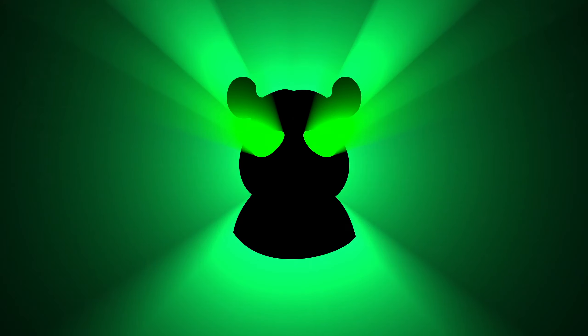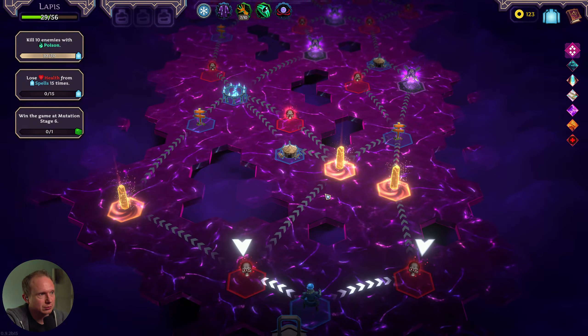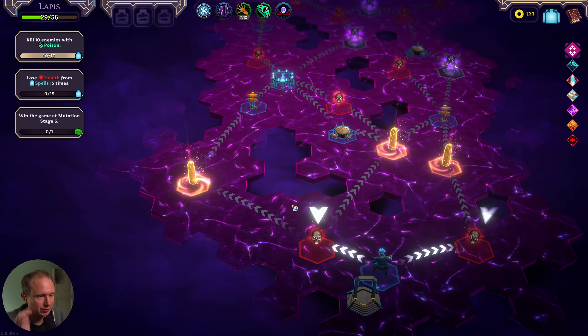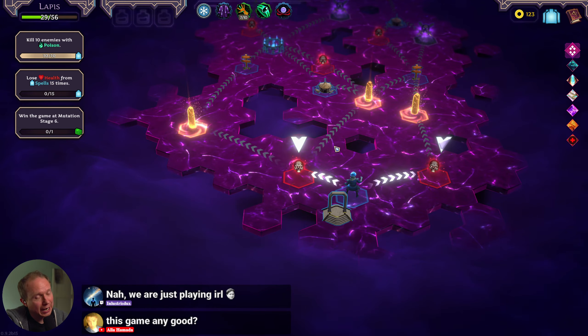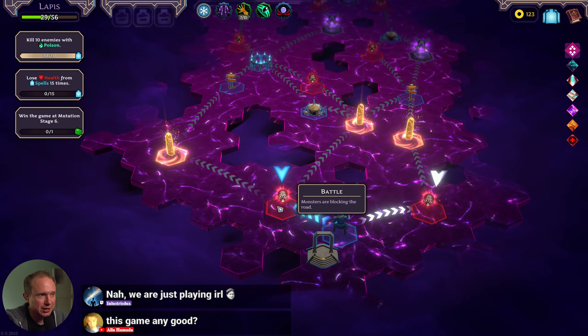This Mutation 6 run has been all pain. I think we avoid elites this region entirely — we may lose anyway but we're going to take the easiest path possible. I really like it a lot, it has a lot of good stuff going on. We have 1-2-3, so I think we go shop into sanctuary, we just have to win this first battle.